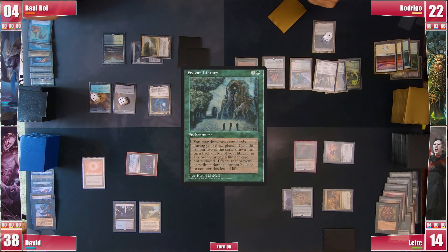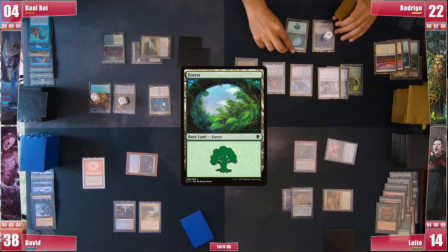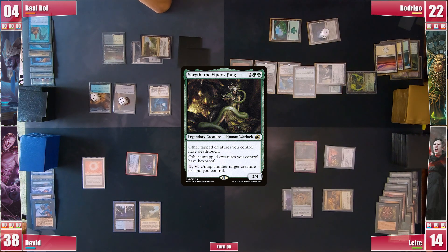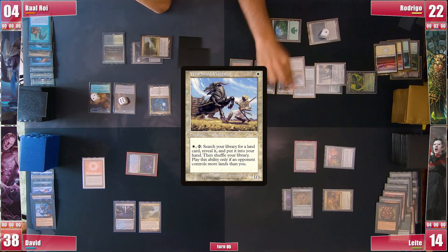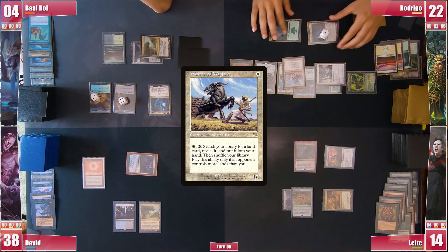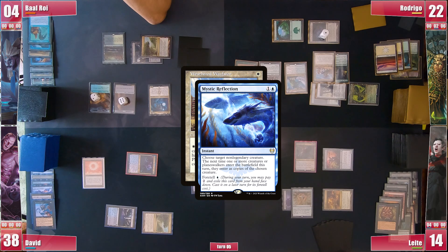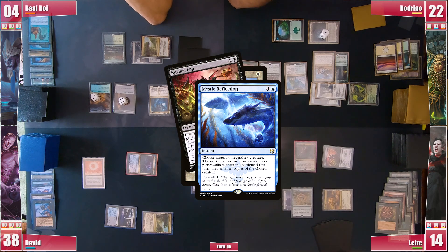Rodrigo untaps and draws only 1 card from the library. He plays a Forest and casts Serith's Viper's Fang for even more protection to his creatures, as he is slowly setting up to combo. He still casts a Weathered Wayfarer, but since Viper's Fang can untap a land and Wayfarer could search for a Cradle, David responds with a Mystic Reflection for it to enter as a copy of Kitchen Imp.